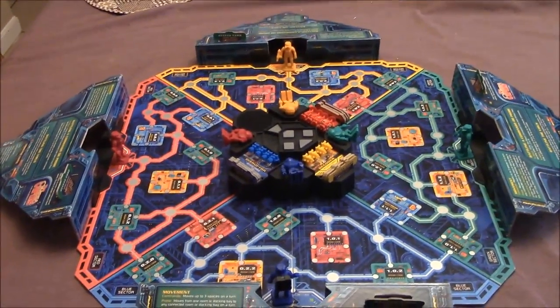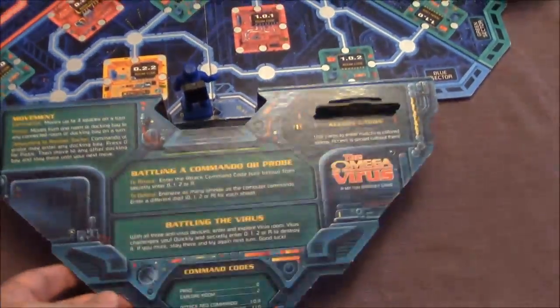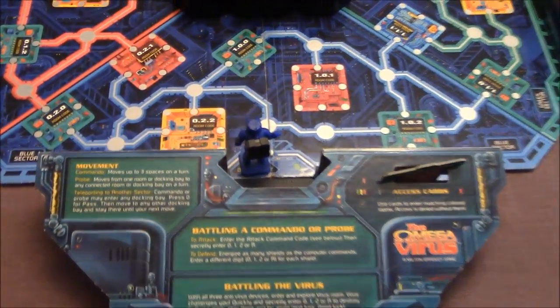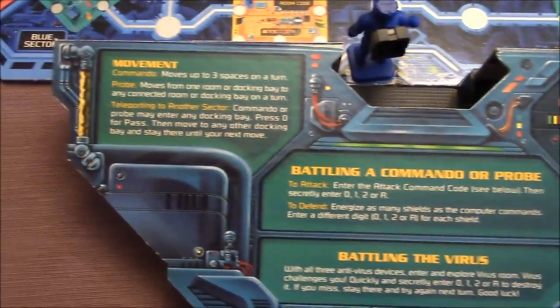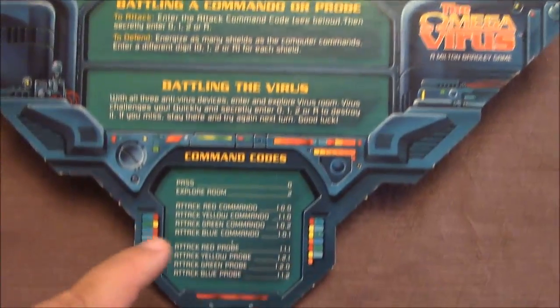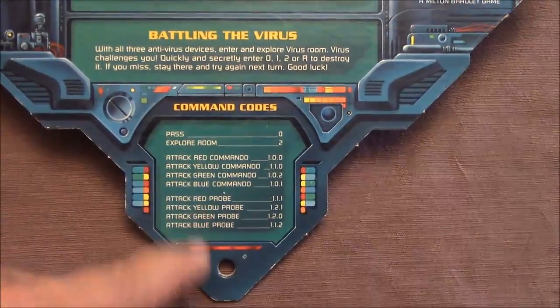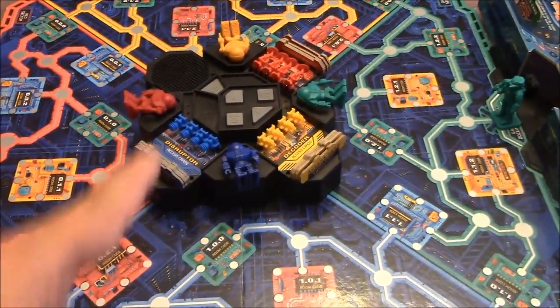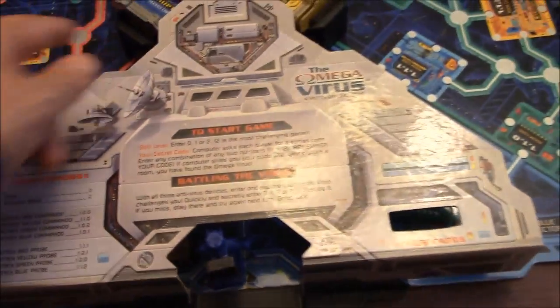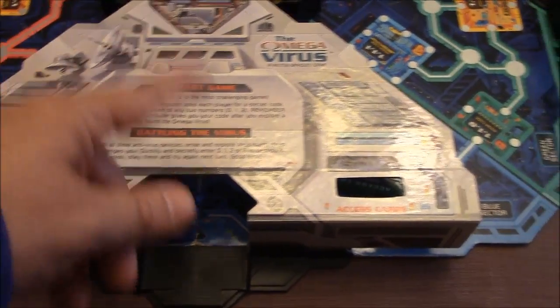Okay everybody, let's go ahead and show you this huge game. First, we've got your little docking bay flaps over here. These serve two purposes. One, they serve as a quick rules reference. It tells you how you can do your movement, how you can battle commands, how to battle the virus. And it also has these different command codes that you're going to be entering into that little unit over there. It tells you how to do different little things. Also, it will flip over like this.